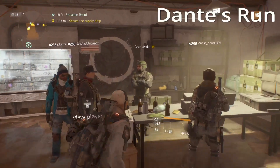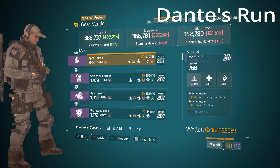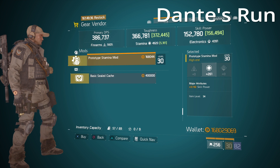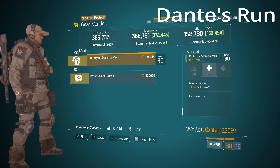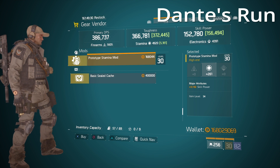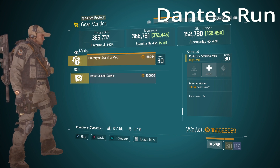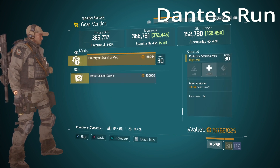Over at the Dante's Run safe house, for those of you that do not have a stamina blueprint, there is one here — 261 stamina with over 3000 skill power. This is a pretty good stamina mod, so if you don't already have one, or you have the blueprint and have bad luck with crafting like myself, I would pick one up.